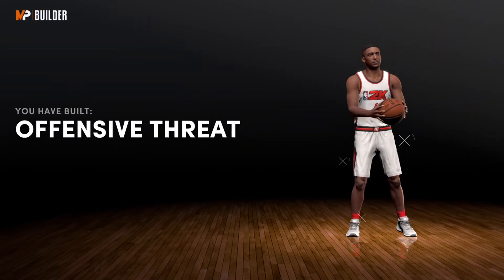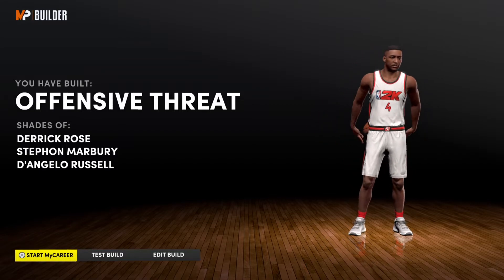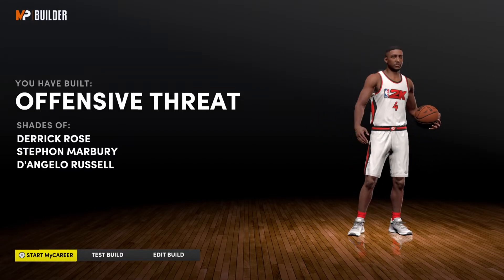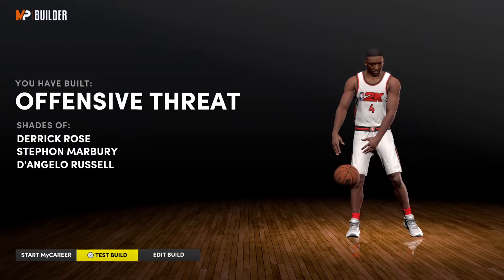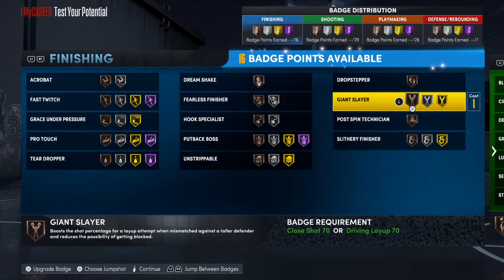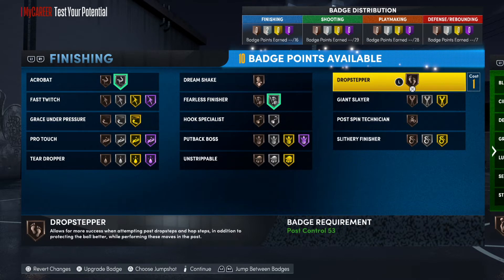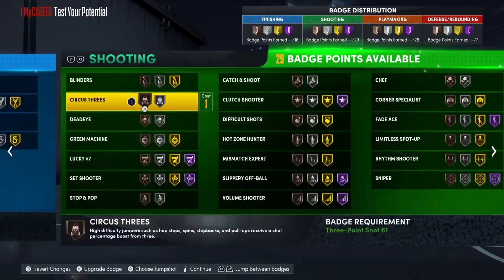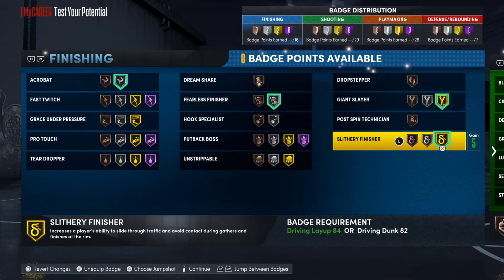We have the offensive threat takeover and Derrick Rose at the top of the screen — incredible, he's a legend. Let's get this build to 99 overall. For the 16 finishing badges, you want fearless, acrobat, giant slayer, and then slippery for this build.